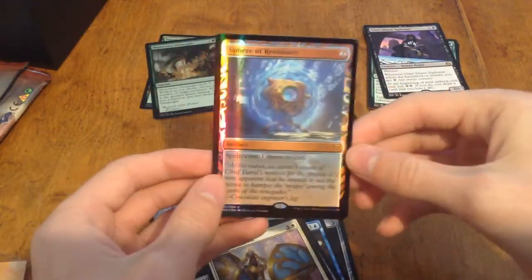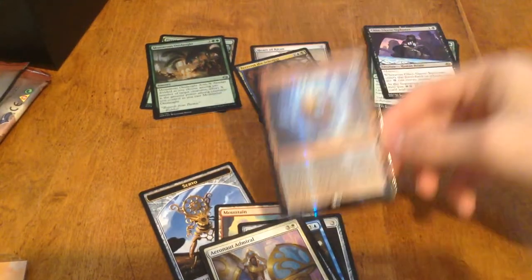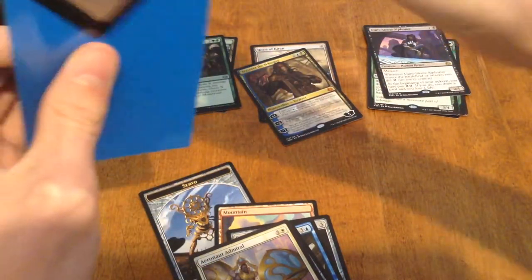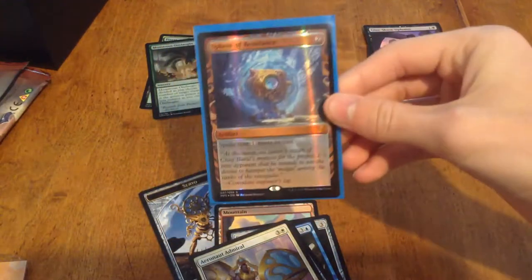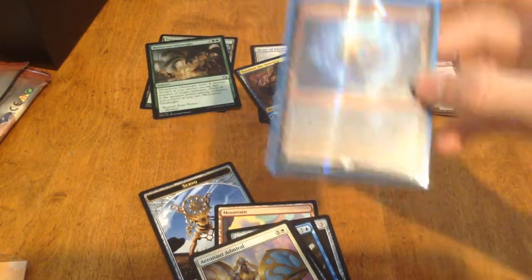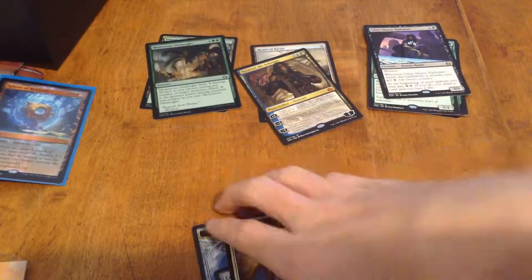Oh my gosh! I gotta grab a sleeve. I said foil Mythic — it's a little better than a Foil Mythic. Oh my gosh, that is beautiful. Sphere of Resistance — spell costs one more to cast. I think that paid for the box. I'm really surprised.